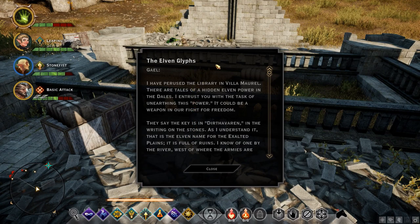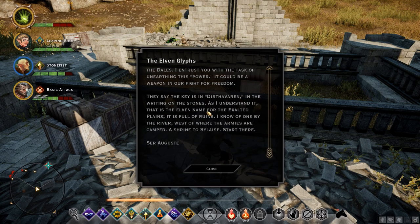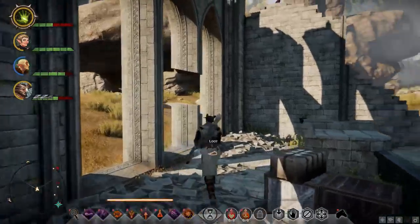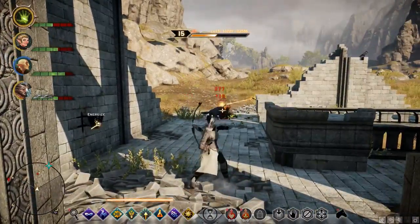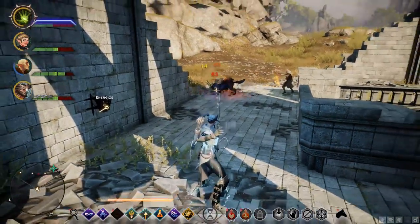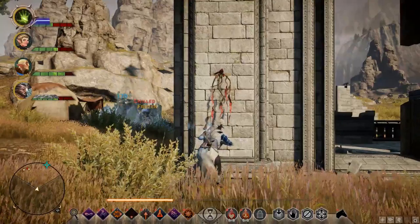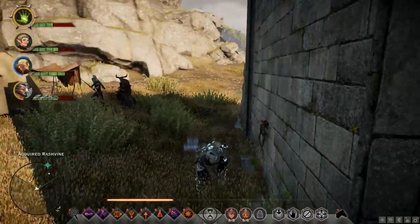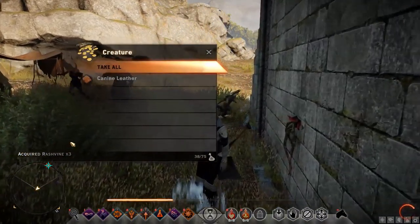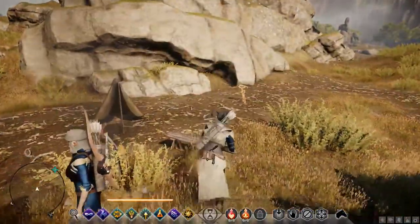A letter: 'My sweet Dorabelle, things have gotten worse since last I wrote. There is no end to the madness. Strange sights on the plain. I may no longer fight for the Empress, but I still fight for Orlais.' So this guy deserted and joined the Freemen of the Dales and then probably got murdered by us just now. So you get that for joining a rebel group. Another note: 'I've perused the library in Villa Morrell. There are tales of a hidden elven power in the Dales.' As I understand it, Dirth of Varen is the elven name for the Exalted Plains — it's full of ruins.